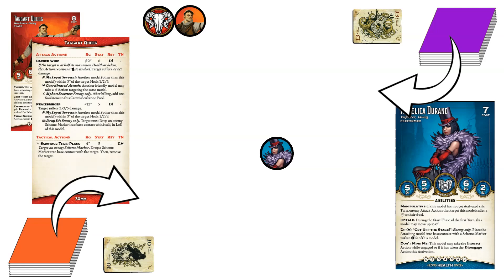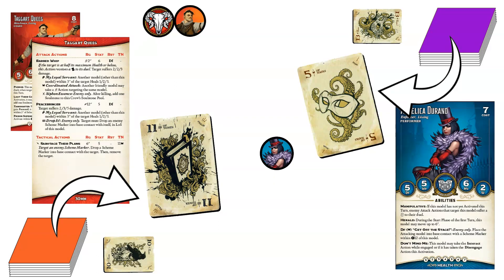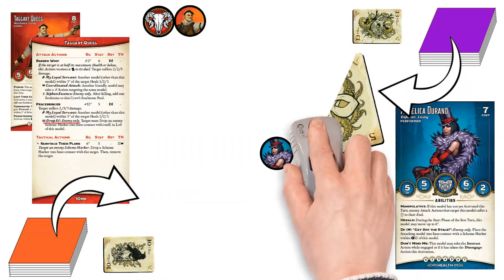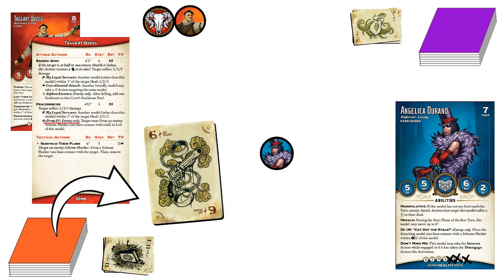Taggart still has an action to take though, so he fires his Peacebringer at Angelica, flipping an 11 of Tomes for a total of 16. When Angelica defends against this projectile attack, she flips a 5 of Masks for a total of 10 of Masks and loses the duel. Taggart declares the Drop It trigger and flips a single card for damage. He flips a 6, which does moderate damage for 3 points. Angelica now drops a scheme marker in line of sight of Taggart as described in his trigger.